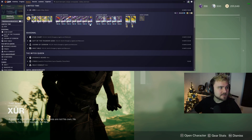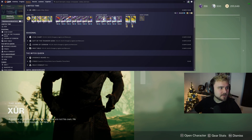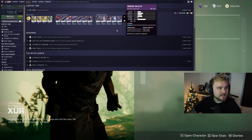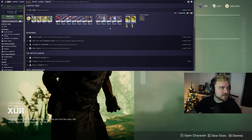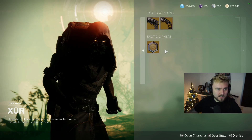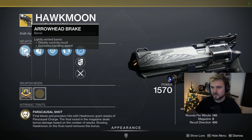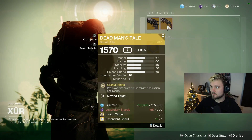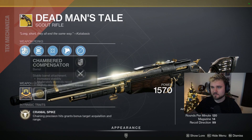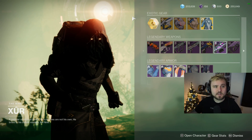Moving on to the Warlock — 61-stat, a little too much mobility. Pass on the gauntlets, pass on the chest, hard pass on that helmet, and pass on the boots as well. Unfortunately no good Warlock armor this week, so RIP the Warlocks. Hawkmoon has Snapshot and Airborne Effectiveness — pretty average roll. DMT does have Moving Target, so it's a decent roll actually.